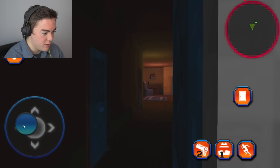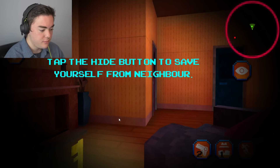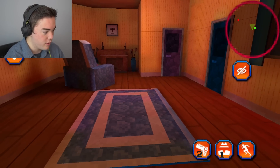Tap on the button to open the door - okay, so we're inside. This is actually not that bad honestly. There's a hide button to hide yourself from the neighbor. And there's a magical key here somewhere, so we don't need to hide anymore. We know where a key is.